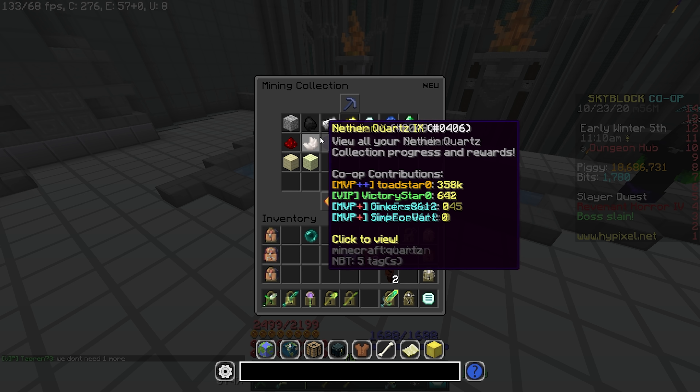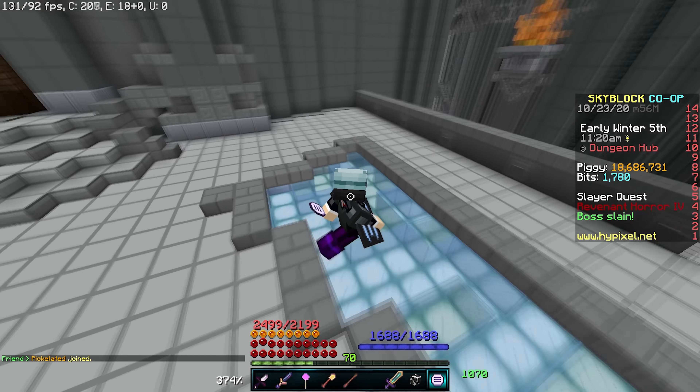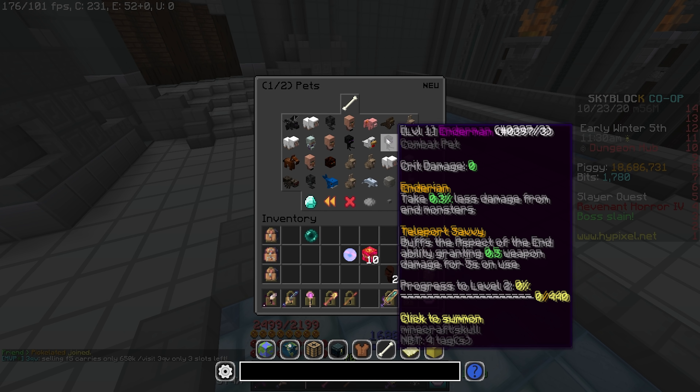They're not too difficult to craft — it's only about 8 enchanted coal blocks, so it's not going to be too expensive. You can even just set down minions and mine if the price gets too ridiculous. Overall, everyone needs to grab a Wither pet.